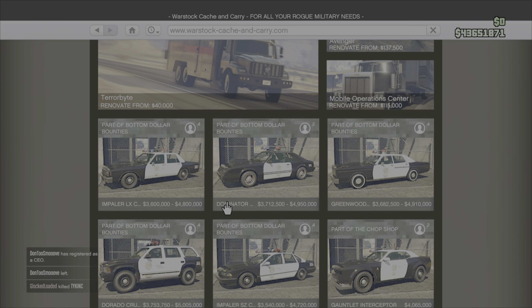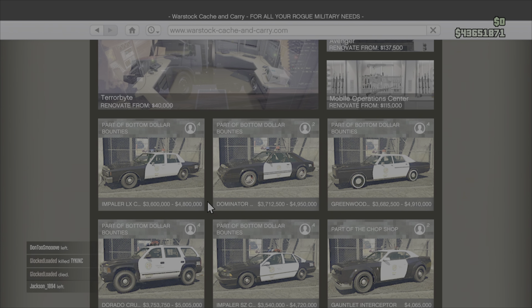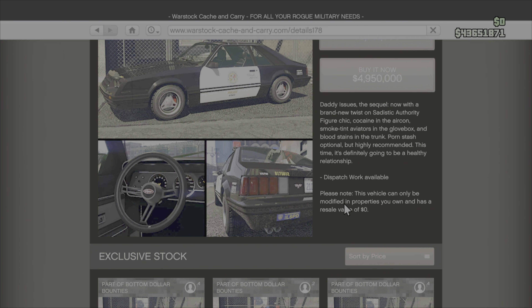Hey, what's up everybody! Today we're gonna be wasting my money on some police cars. We got two brand new police cars that just came out, so we're gonna be buying this one right here. I have to buy it at full price instead of the trade price. I actually don't have a cop car, and that's kind of why I'm getting one — so I can do dispatch work and complete one of the challenges.